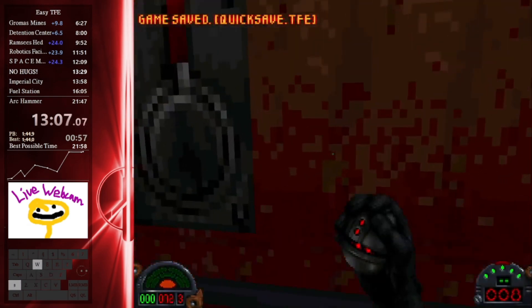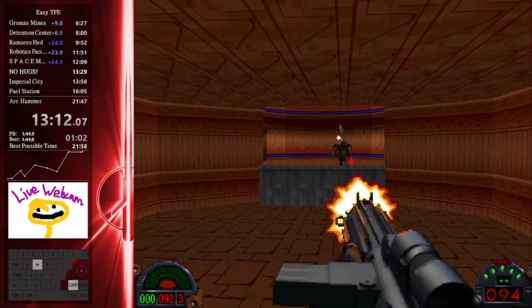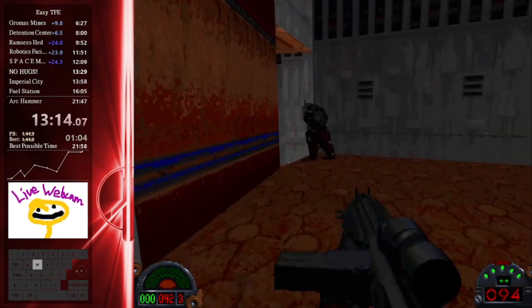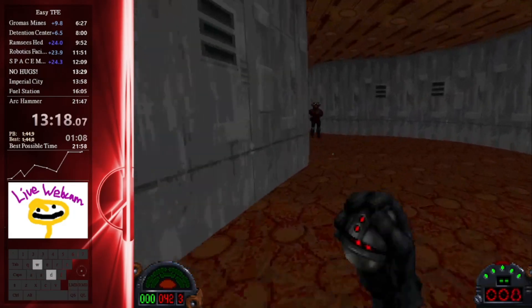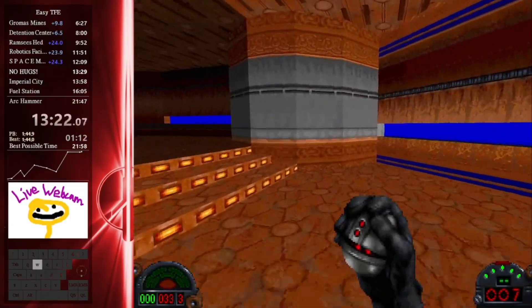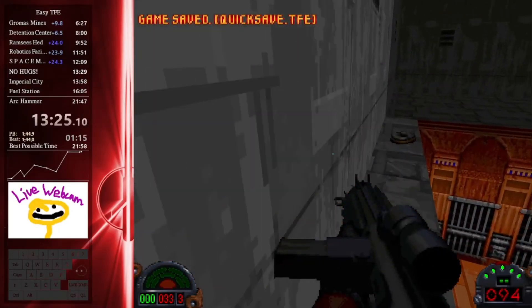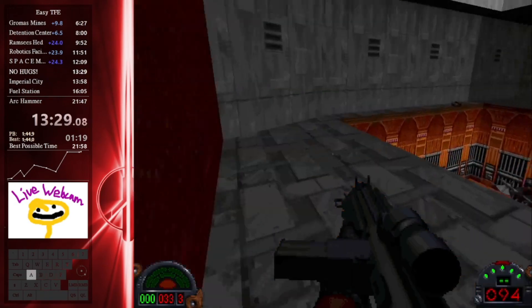They explode at the same time because they were activated by the thermal detonator. I actually ended up taking a lot of damage there. The pigs are trolling us a little bit, just getting in our way, but we were able to get around. They're activating those trip mines because they're going to be grabbing that pickup a little bit later, but I only have 33 health so I'm going to play a little bit safely here.